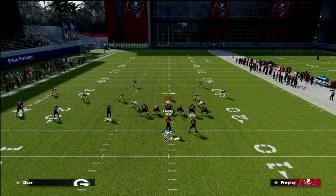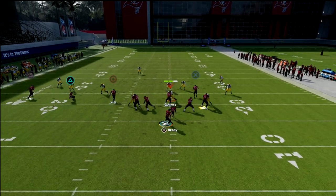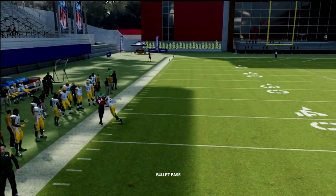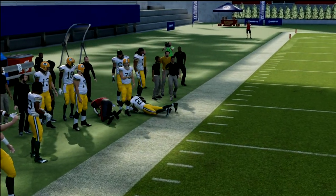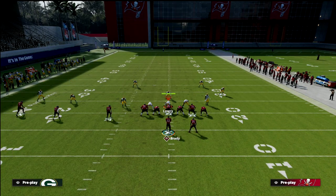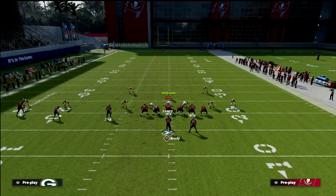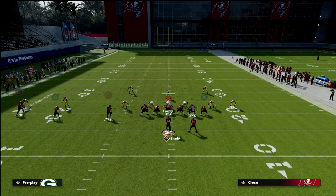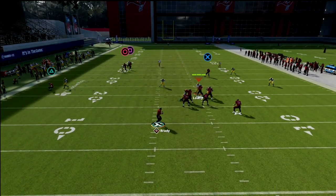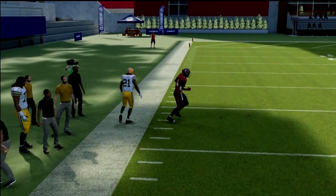If they're running Cover 3, this is one of my favorite beaters because the Cover 3 outside third will suck inside, leaving this whole pocket out here to throw into — going about 35 to 40 yards. If they're in a Cover 3 man-blitz like a Mike Blitz 3 with double flats, a cloud flat, and a hard flat, you're going to notice that the outside corner route gets over the top of that coverage because the defender sucks inside, leaving that pocket to throw over the top of the defense.